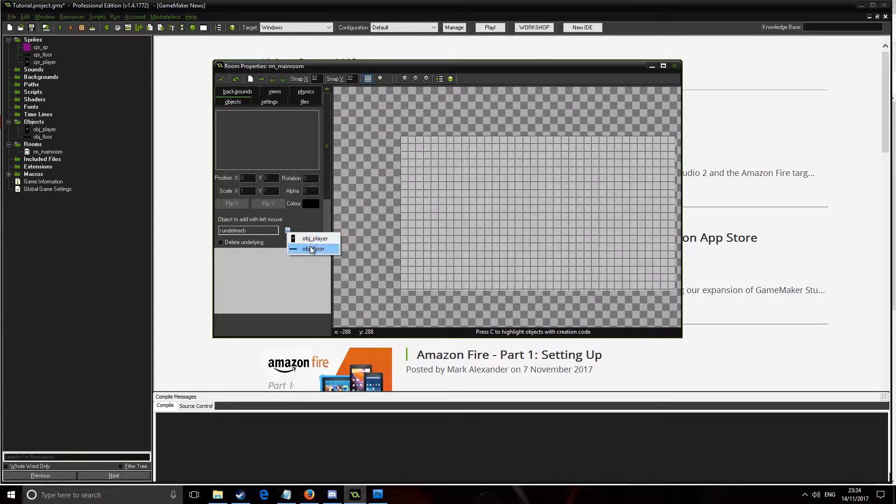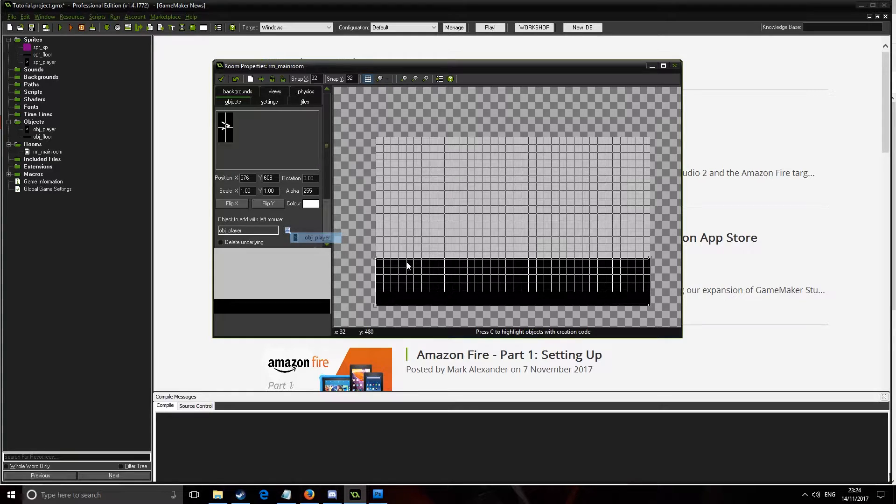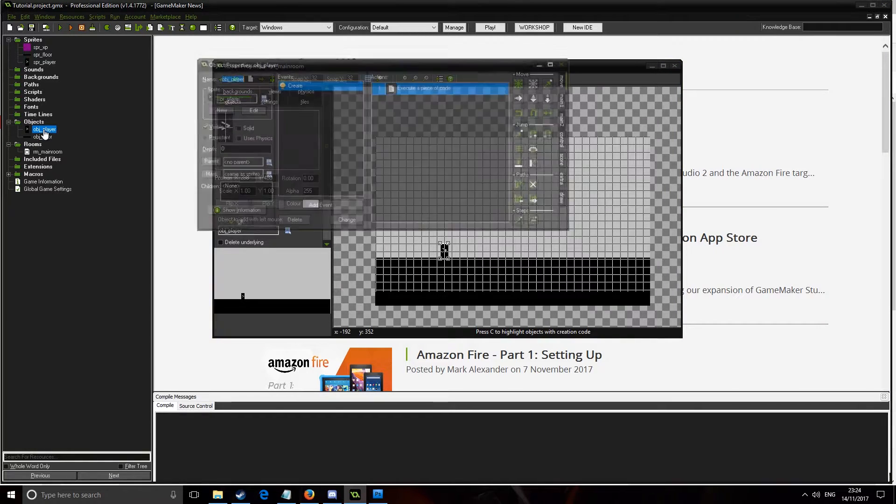Now I'm just going to quickly put the floor into the map, and then put the player in, and then save it.